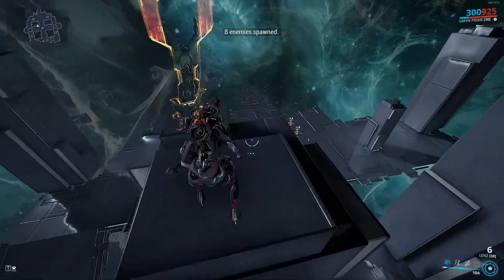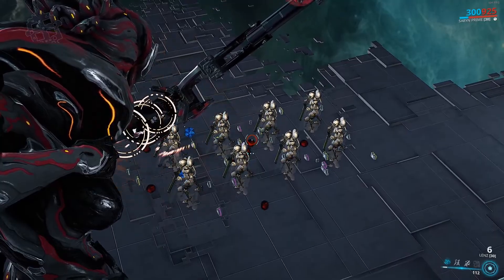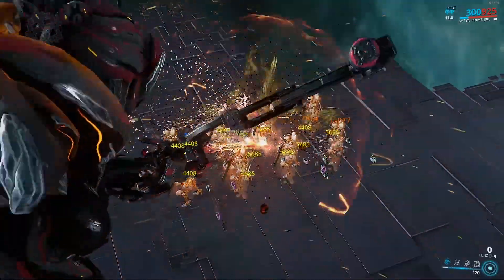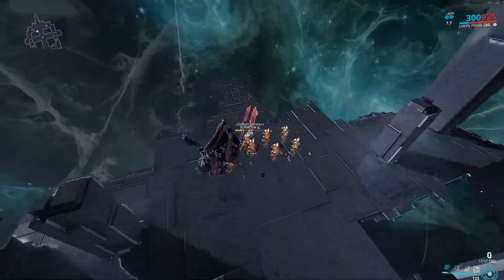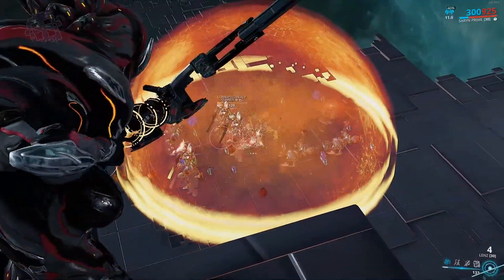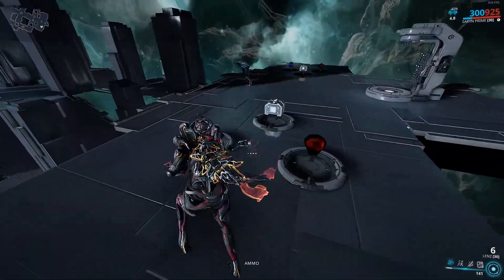This is one of the builds that I used to use on the Lens and we're going to see what kind of damage we can get out of a full clip against a group of eight level 120 corrupted heavy gunners, firing directly in the middle. All in all, it took about 10 rounds from the Lens to take out the entire group.